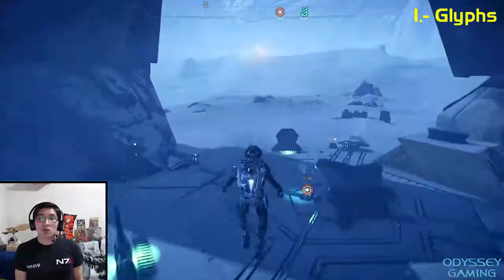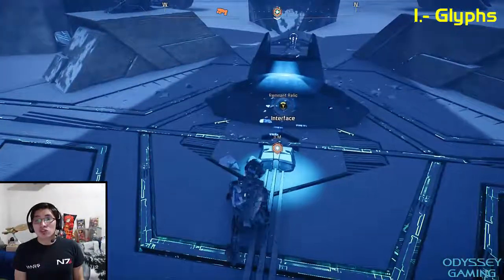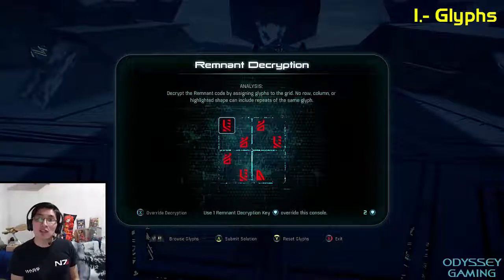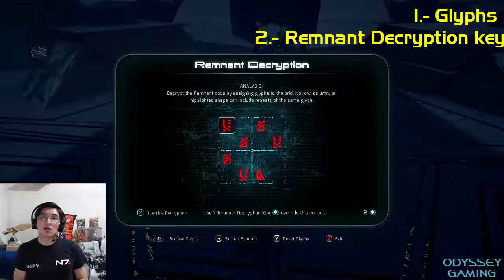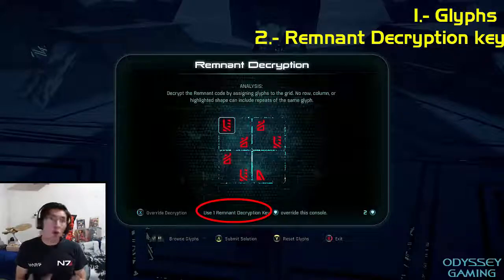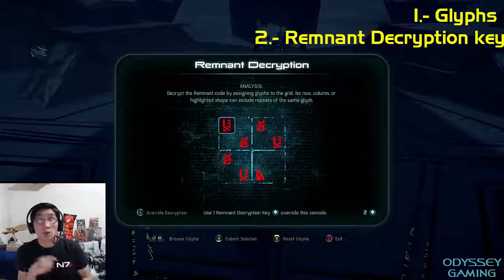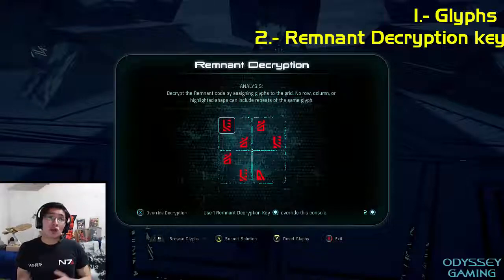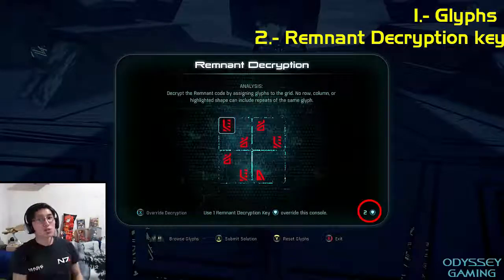Once you obtain all of the glyphs, you'll return to the main interface console. The second thing you're going to need is this little thing called a remnant decryption key. These remnant decryption keys can be easily found by scavenging remnant outposts — you find them in containers — and also several merchants throughout the game sell them. I know you can find one on EOS for free, and you can buy another one very cheaply on the Nexus the first time you talk to the merchants on the docks. Right now I have two of these decryption keys.